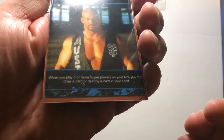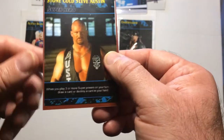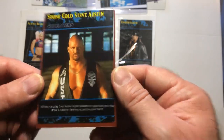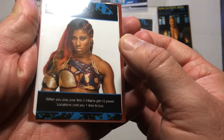So going through all the abilities - Stone Cold says, if you read it: when you play three or more superpowers on your turn, you may draw a card or destroy a card in your hand. So you can get rid of weaknesses and starter cards.